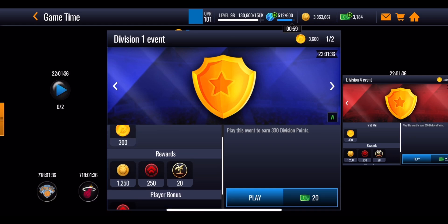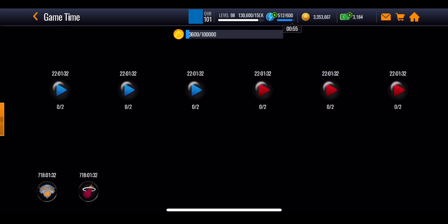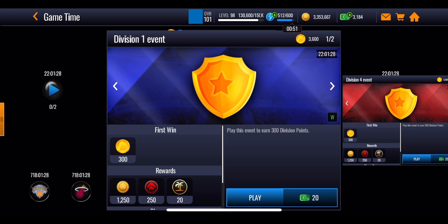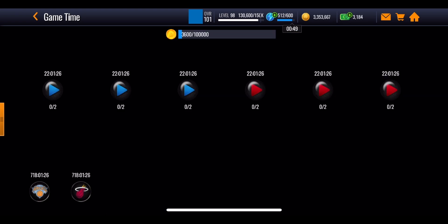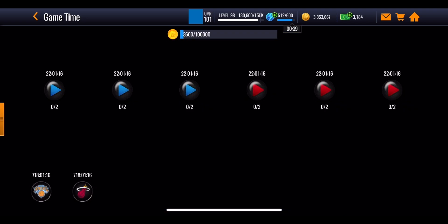Each event is going to give you some monthly master emblems and 300 division points. Along the top there are six separate events and each one has two events within them, so in total that is 12 events you can play through every single day because they are on a 24-hour reset. That's a really good way of getting a good amount of division points.